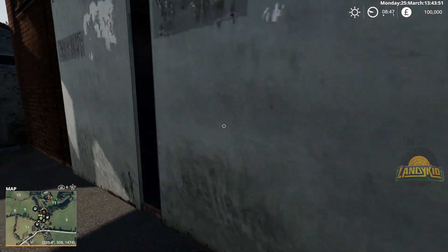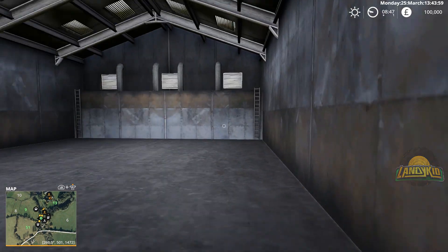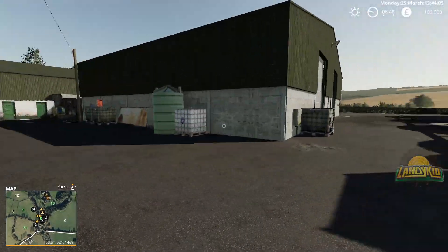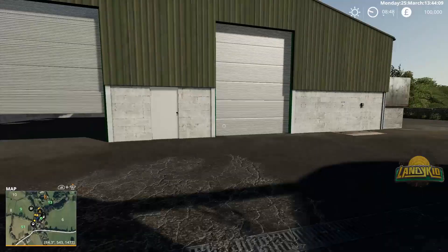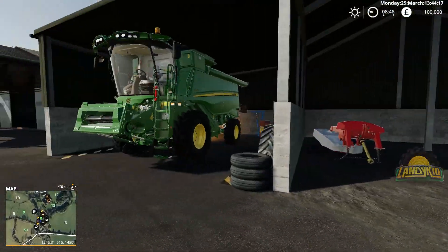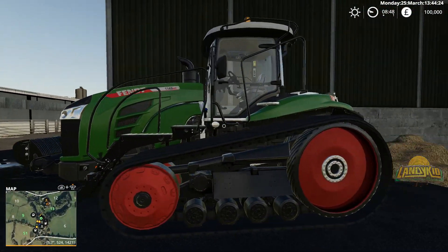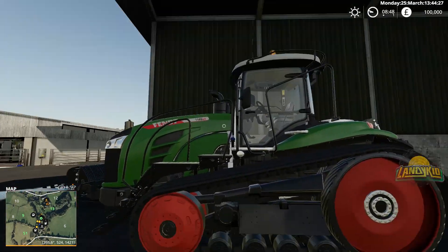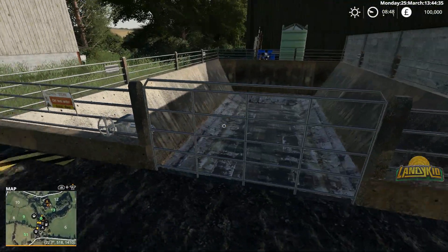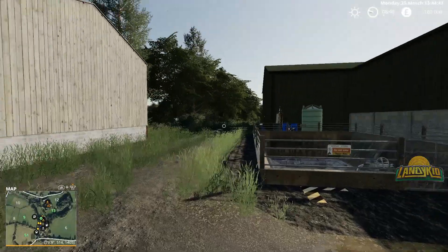Starter equipment is a John Deere 6R and the Agroliner trailer. What have we got in the cold storage? It's dark in here — it's early morning so that's to be expected. Nothing in here. John Deere combine, workshop, side mower, the Hardy sprayer. Slurry pit — it looks like that has moved. This laneway never used to be here.